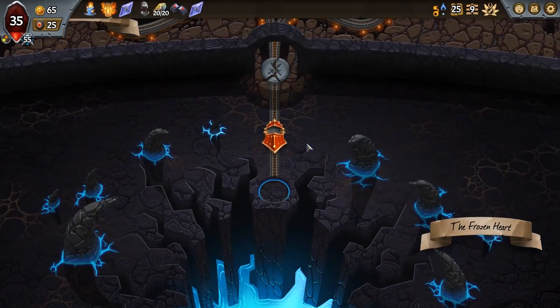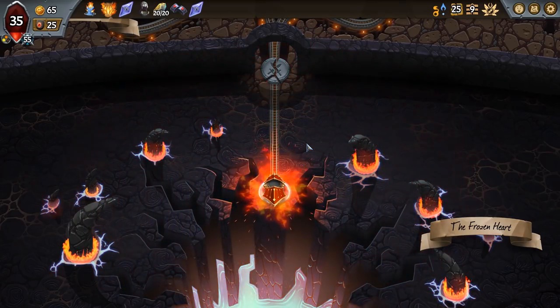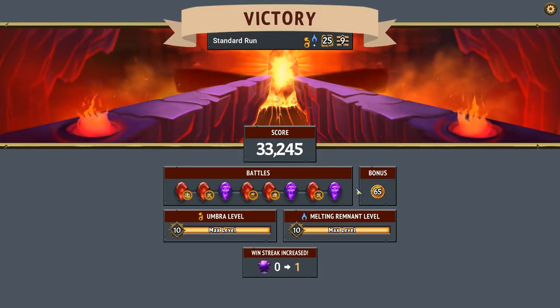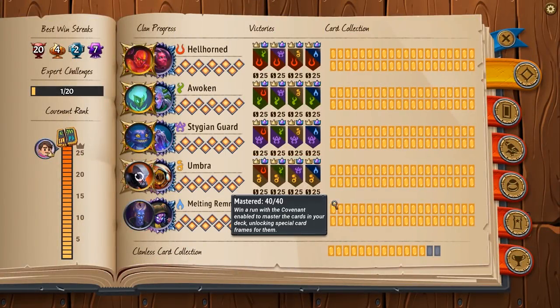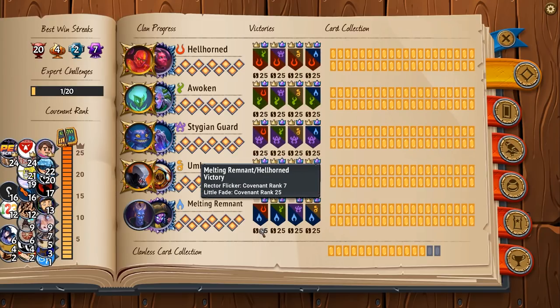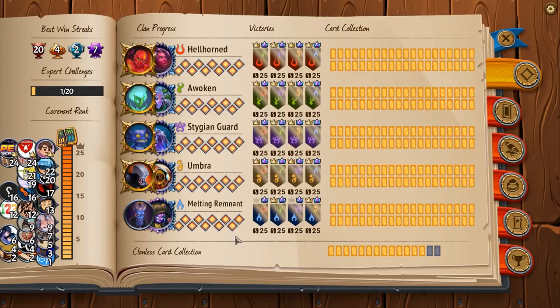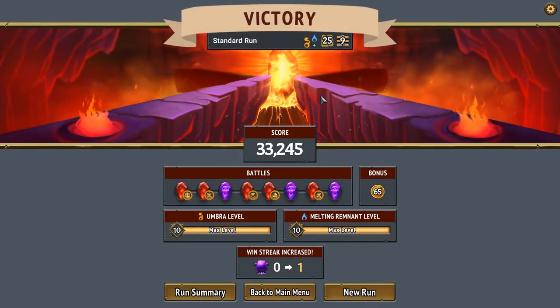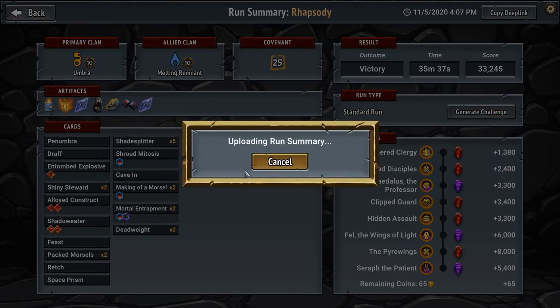We're done with this clan combination. It's over. The losing streak can end. Let's make it official as we get to the victory screen. We've just got two more wins with Melting Remnant as the lead and we will have everything save these two clanless colorless cards already done in this game. Then we can move back on to the challenges that were introduced two major updates ago — we'll be able to get into those in the future. We've always had something to do in the interim.